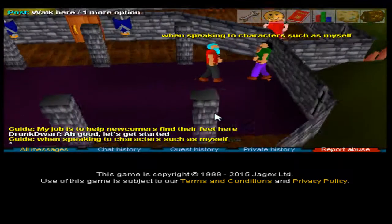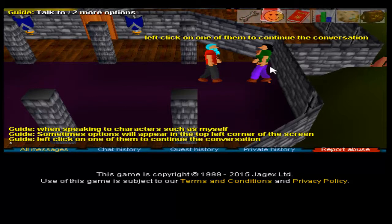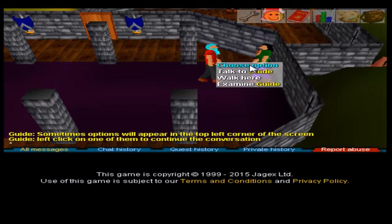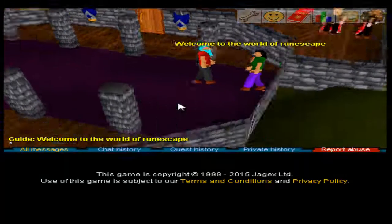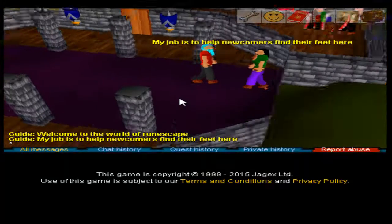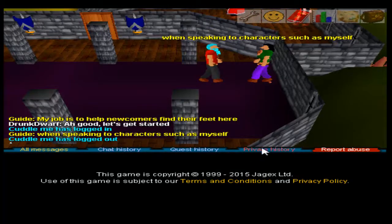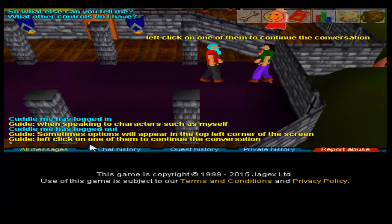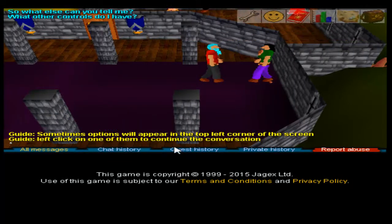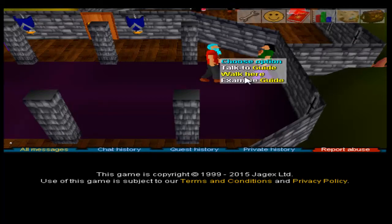My job is to help newcomers find their feet here. Let's get started. Sometimes options will appear — like 'speak' — you can click on them. You can also right-click to talk. Left-click on one of them to continue the conversation. Examine. Okay.